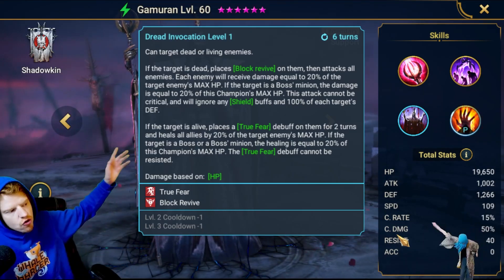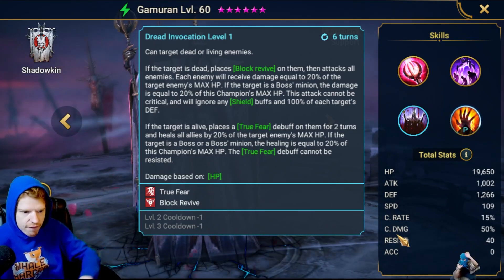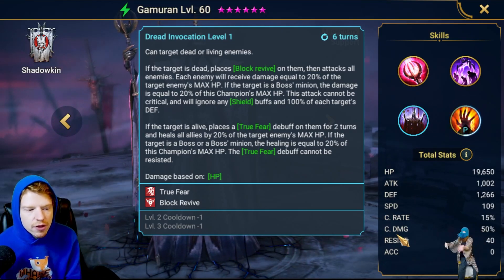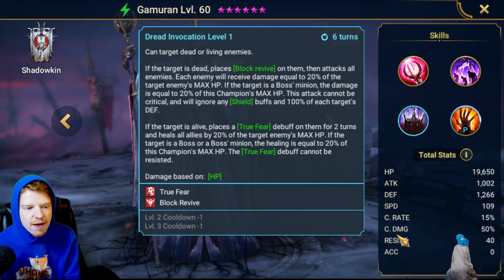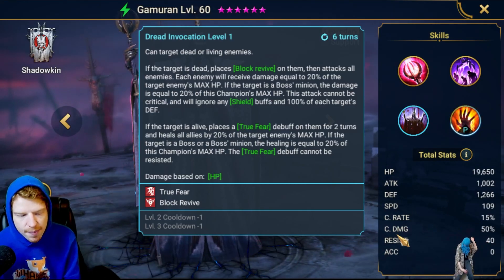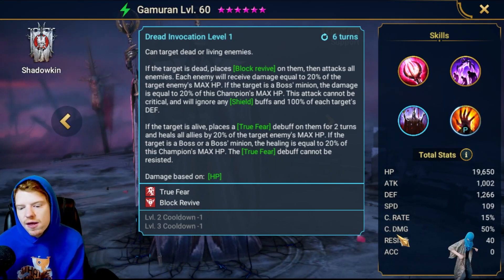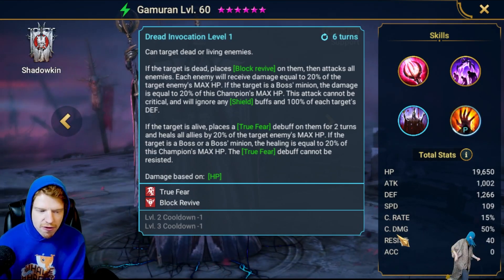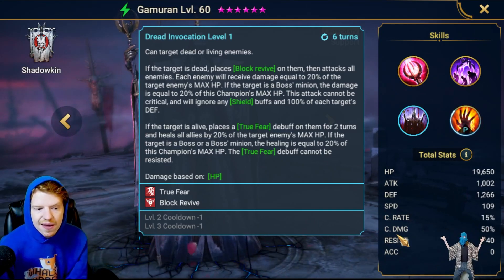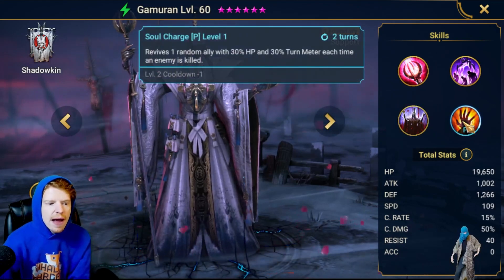Effectively there are two moves built into this. If the target is alive, you're going to hit them, place a true debuff fear on them for two turns, and then heal all your allies for 20% of the target enemy's max HP. If the target's a boss or boss minion, the healing is equal to 20% of this champion's max HP. The true fear debuff cannot be resisted, which is pretty good — unfortunately it doesn't really matter when you can't land it on bosses. This is a very hard-hitting move because it ignores 100% of the target's defense and ignores shield buffs.